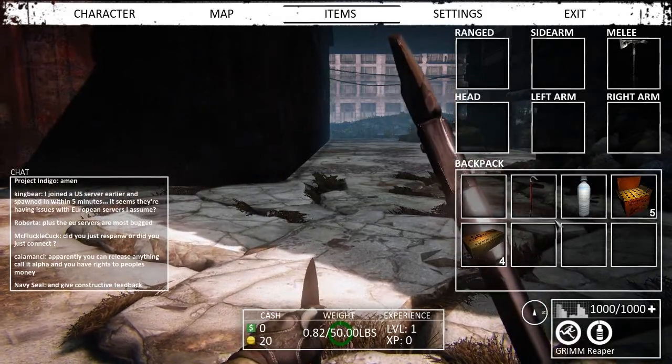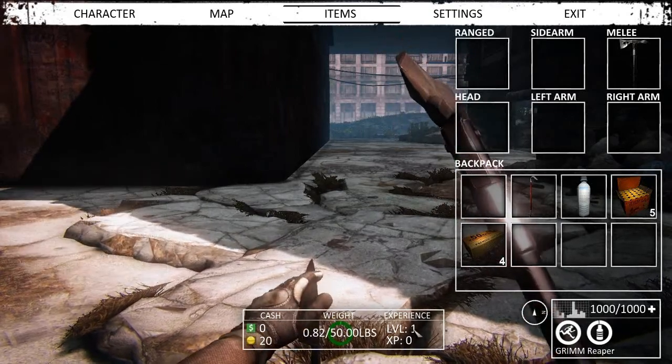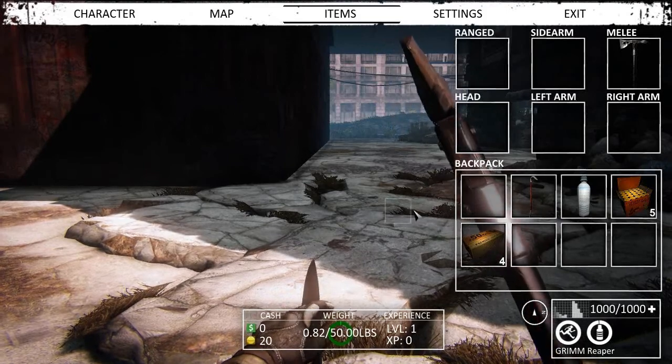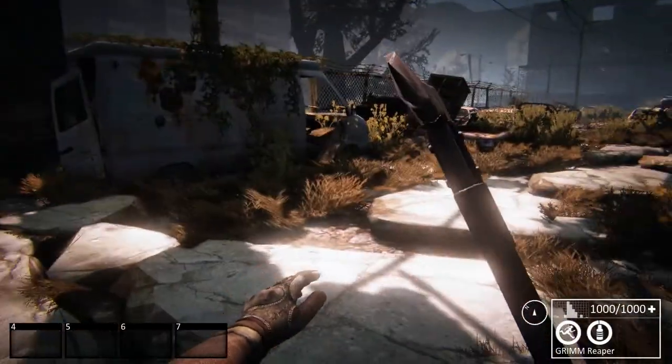Down at the bottom of the screen there is cash — there is money. We have a weight bar and we have level one and zero experience. So even though I'm level zero again, we still have the items that we had before.